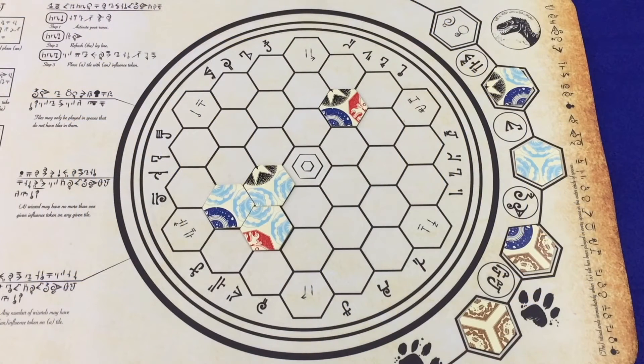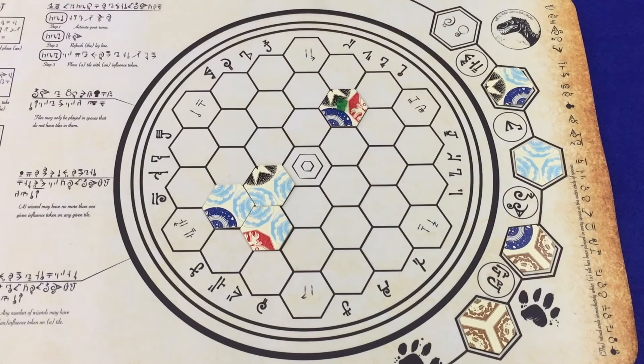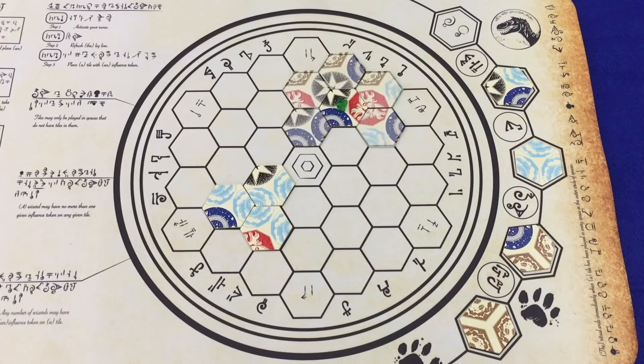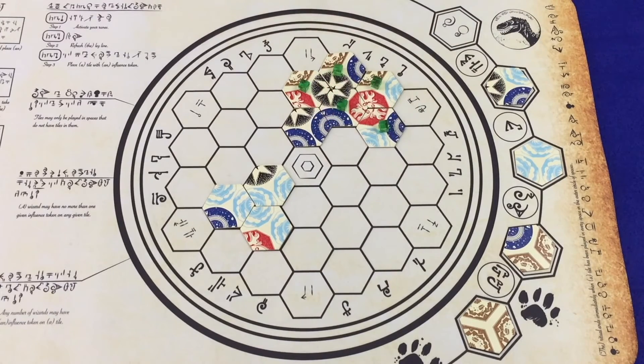When a player activates an air rune, she must choose any face-up tile on the scroll that does not have one of her influence cubes on it and place her influence cube on that tile. If the chosen tile is part of any completed runes, then place an influence cube on each of those runes. So you can see this void rune is part of that tile, as is this fire rune. And while this partially completed water rune is also part of the tile, the influence cubes will only go on completed runes.